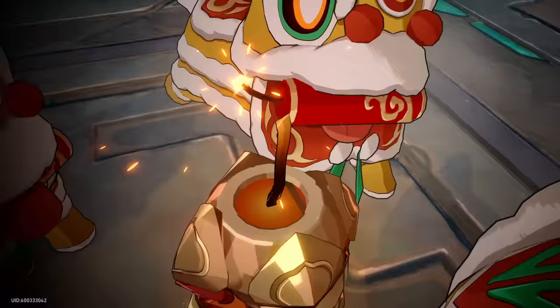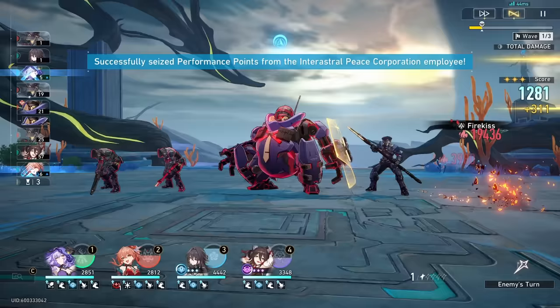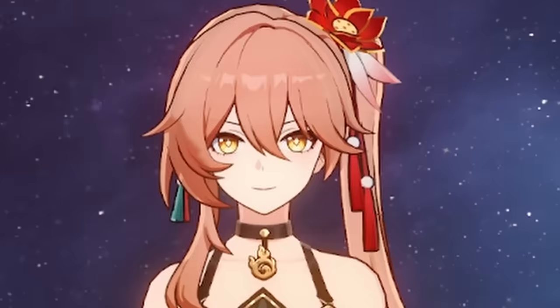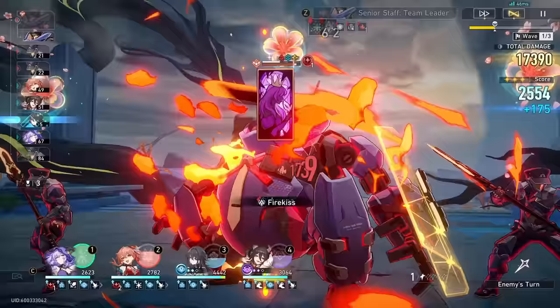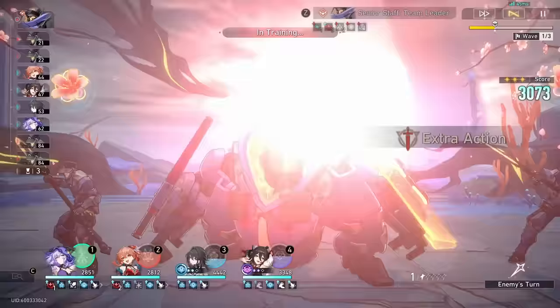Let's talk about Gwenifen's basic attack first, because this basic attack actually does something. Not only does it target a single enemy, it also has a chance with one of your traces to inflict fire DoT on the enemy, which is great for skill point efficiency. Now let's talk about her skill, because this is where the kit starts to get really juicy. You're going to be dealing some juicy blast damage with her skill point attack, targeting one main enemy and hitting adjacent enemies. She has a 100% base chance to burn the target as well as adjacent enemies, inflicting fire DoT as well.